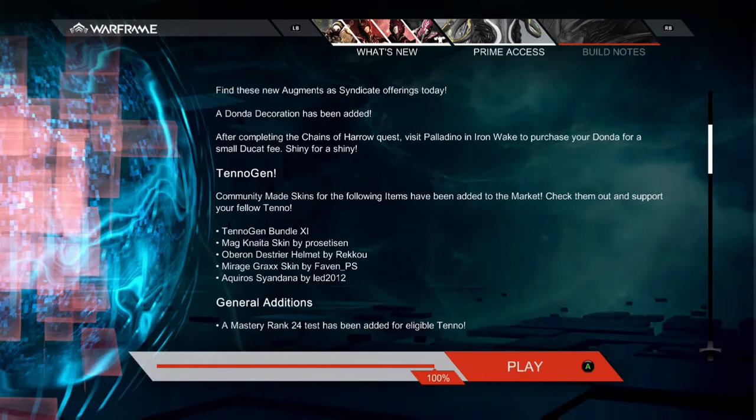Then we have General Editions. If you're a founder on PC, you were able to get the Mastery Rank 24 test, and they added it to the game now. I don't think on console we can hit Mastery Rank 24 yet — I'm not sure, so don't quote me on that. If you can, let me know in the comments.